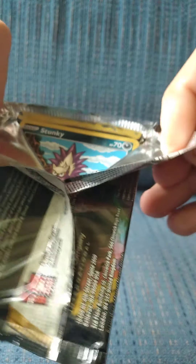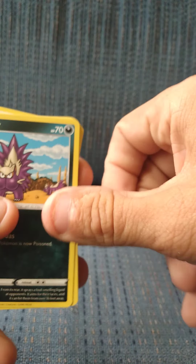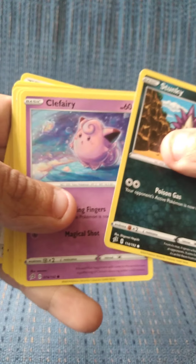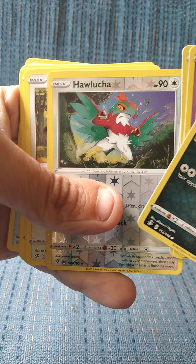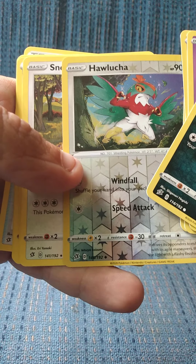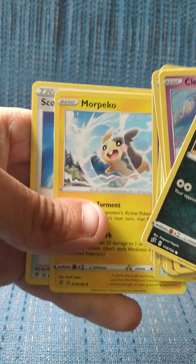Now we're gonna go into Rebel Clash. Let's see if I can do this without knocking a card. A Zinko card which means nothing. So we got Stunky, Clefairy, Voltorb, Nosepass, Wingo. Hawlucha is our reverse and Snorlax is our rare with psychic energy. Also got a heat mote, pickle, and Scoop Up Net.